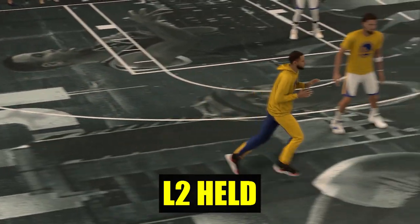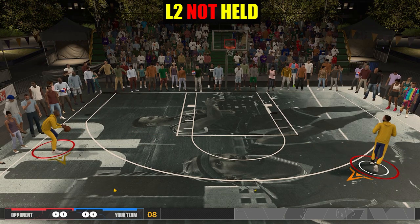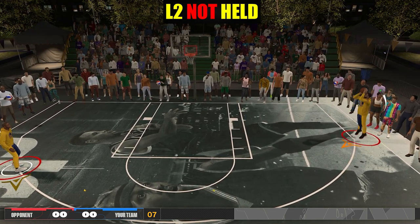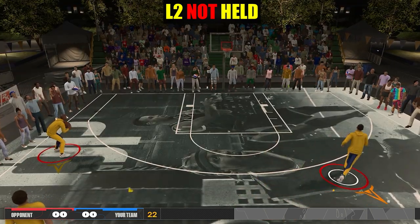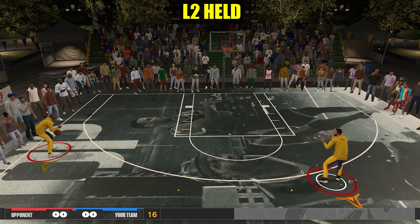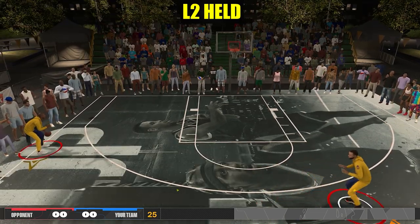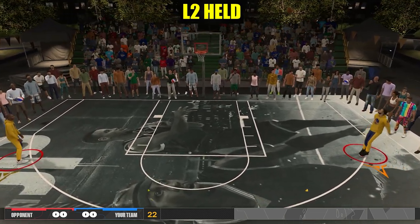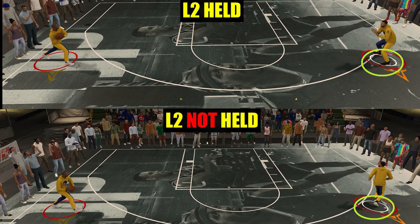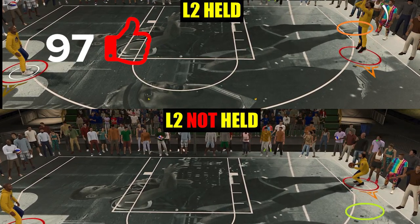Now let's test what happens if you do it on the move. I try to move from here to here and when Steph is around a certain point I pass the ball. If I don't hold L2, even though the pass was made at that point, you'll receive the ball far from the passing point and it takes a while before you set your feet. But if I hold L2, you receive the ball closer to that passing point and your feet will be set quicker. So if you're off-ball and expecting to receive the ball, hold L2 while moving — it sets your feet faster and won't drag you farther from the passing point. Keep in mind, let go of L2 the moment you see the ball approaching.